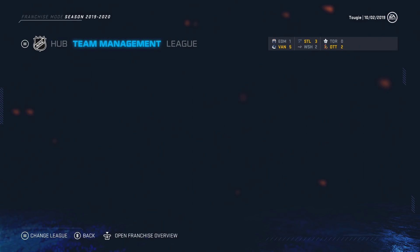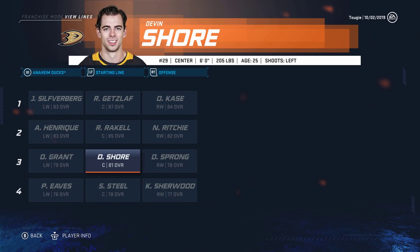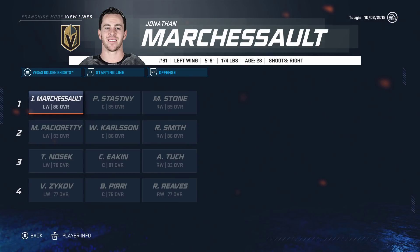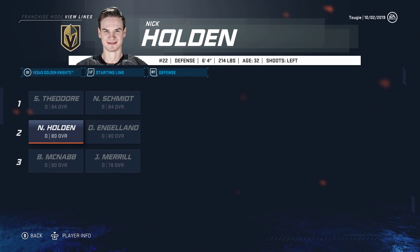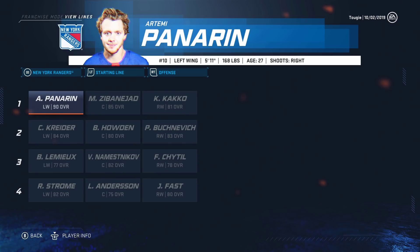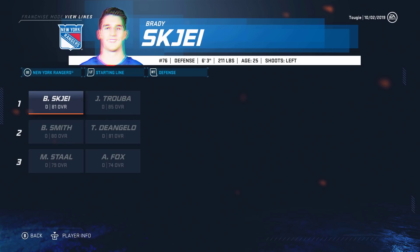I want to take a quick look at some teams and see how they're shaping up. The Ducks are smart — they're running Sam Steele on the fourth line. I've seen instances of teams playing guys on the fourth line you wouldn't expect. The Rangers are another interesting one — Kako is currently on the top line with Panarin and Zibanejad, which is pretty crazy. We'll keep an eye on how this situation develops.